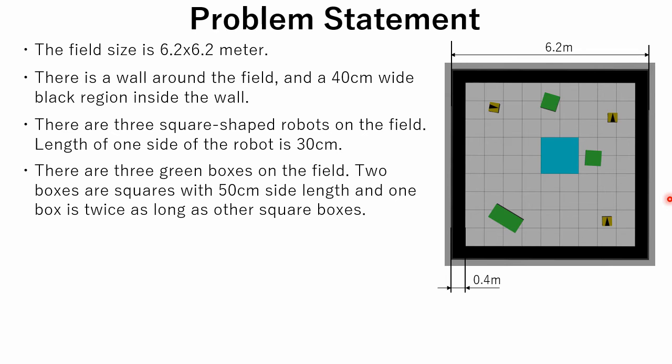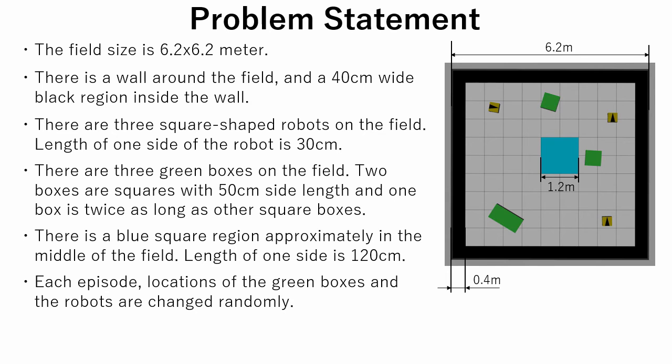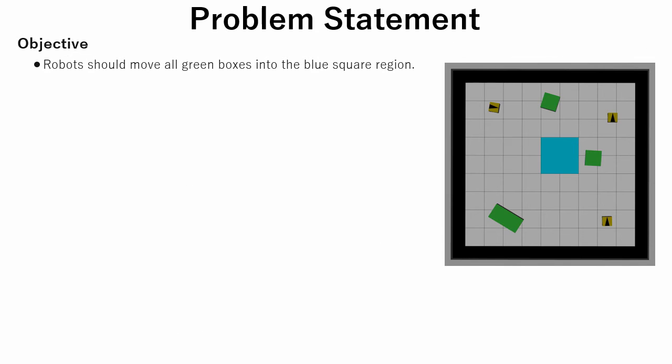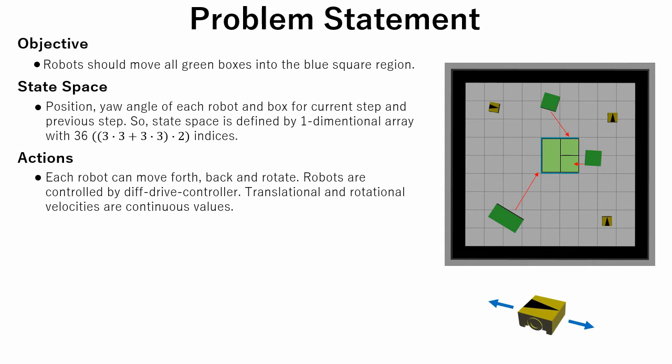These boxes are light enough so that the robots can move them. There is a blue square region located approximately in the middle of the field, with a side length of 120 centimeters. Each episode, the locations of the green boxes and the robots are changed randomly inside the field. Robots can move inside the field and push the green boxes. The objective is to make the robots move the green boxes into the blue square region. State is represented by the position and yaw angle of each robot and each box for the current step and previous step, so the state space is defined by a one-dimensional array with 36 indices. Each robot can move forward, back, and rotate. Robots are controlled by a differential drive controller, and translational and rotational velocities are continuous values.